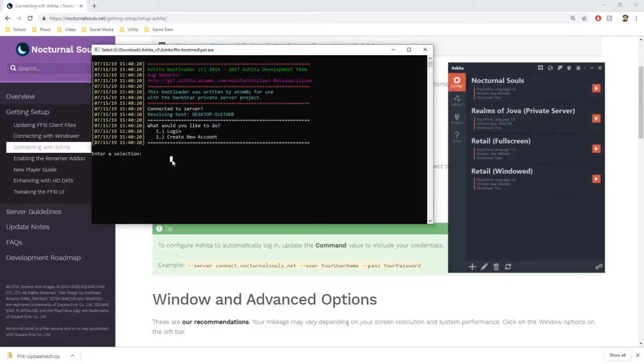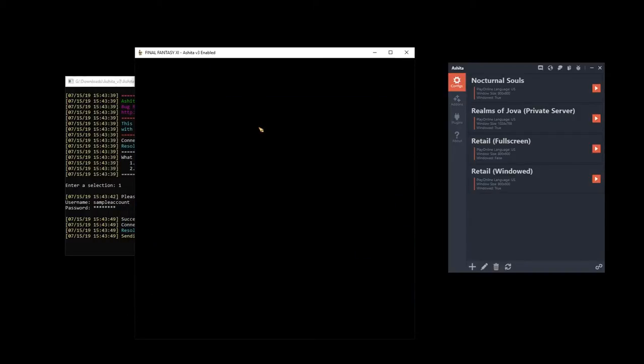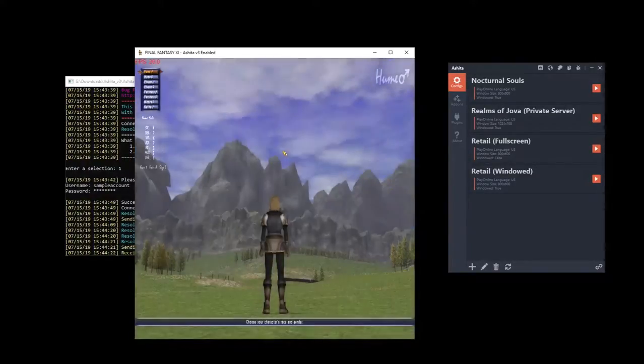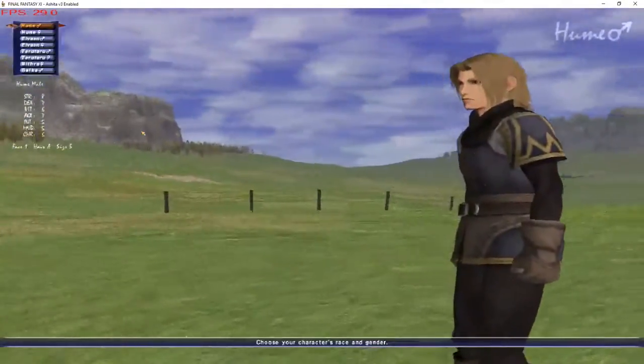Press play and a little console window will come up. The first thing you want to do is create an account — hit number two, create an account, enter a sample account name and a password. Usually it crashes the first time you try to set it up, so redo it: log in with your sample account and password. Once again the volume is going to blast you — adjust accordingly. The resolution may be messed up but it should work from here. Just remember your username and password — character creation and the whole game work from here. The higher the resolution, the less blurry things will look.